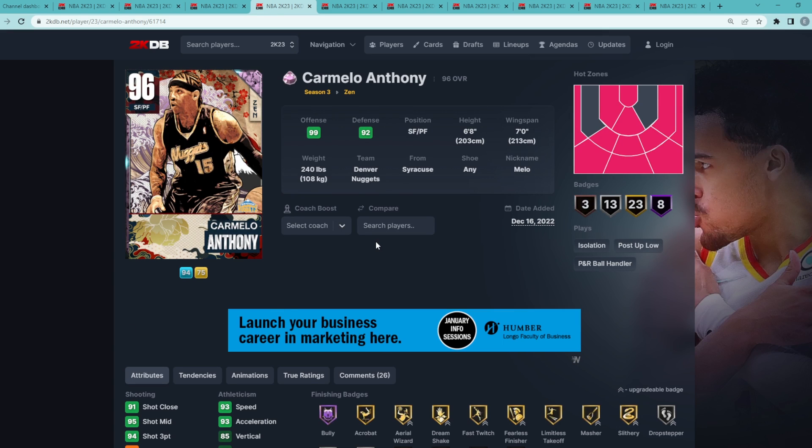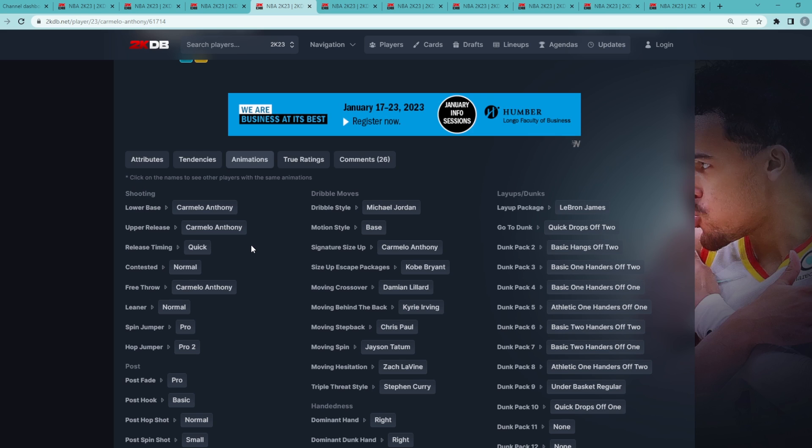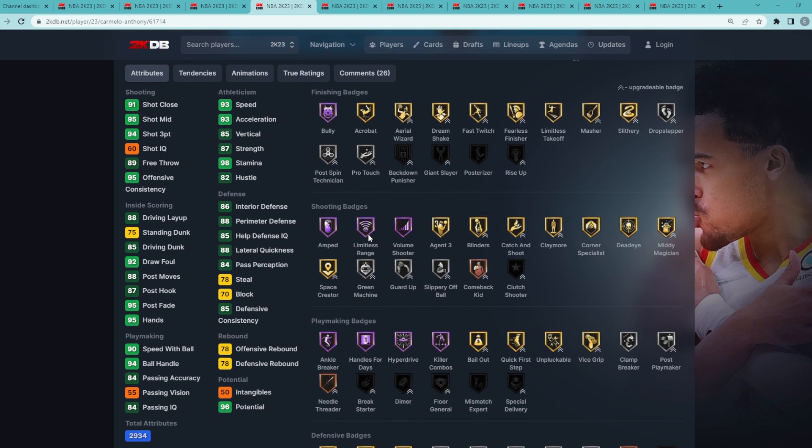Coming in at my number 4 spot is Pink Diamond Carmelo Anthony. There's really only one reason why this card is so elite and why he's the fourth best Pink Diamond card in my opinion, and that comes down to his jump shot and animations. He's got the MJ dribble style and the normal leaner, but jump shot wise this is one of the best releases in the game, especially on quick timing — one of the fastest jump shots. As a small forward he can pull up in people's faces from the corner, top of the key, or the wing, literally shooting from anywhere on the court with Hall of Fame Limitless Range.